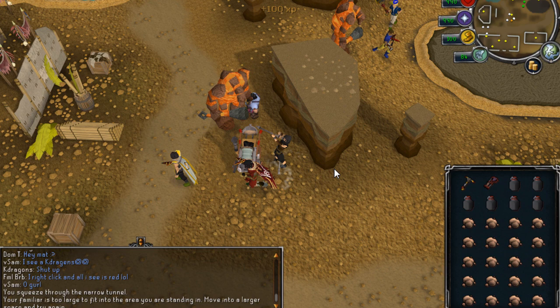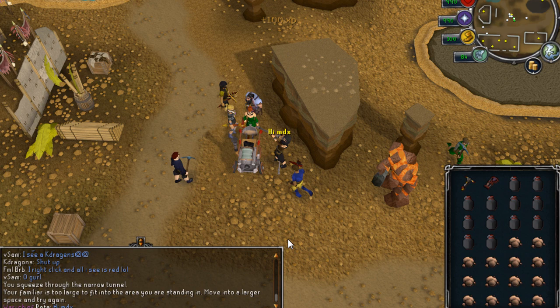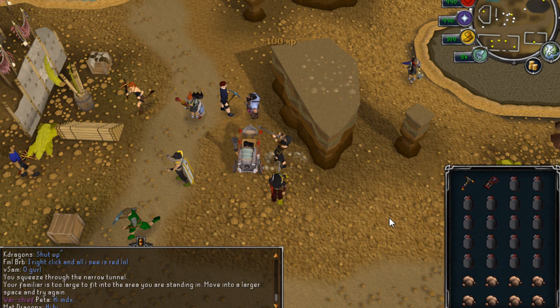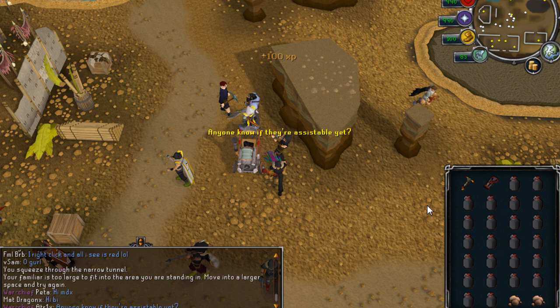Now if you've completed the Freminic Elite Diary you can get a daily teleport to Lunar Isle with your seal of passage, as well as being able to use Contact NPC to change from lunars to normal magic. They also added a person named Eluned, who's an elf who charges elf teleport crystals, to Contact NPC, which is very helpful especially if you don't have many elf teleport crystals — because if you run out of charges and don't have a way to charge them with lunars, you have to run all the way back to get them charged.